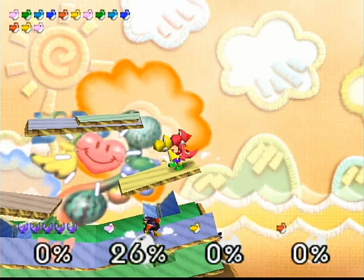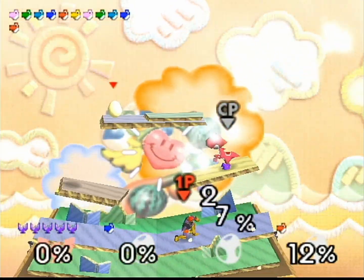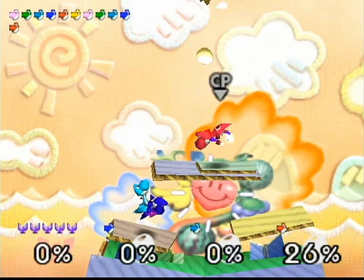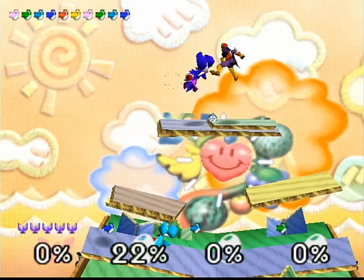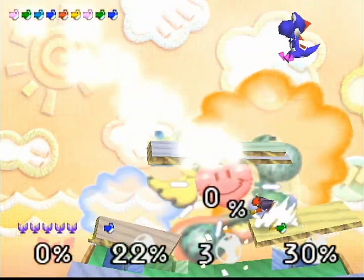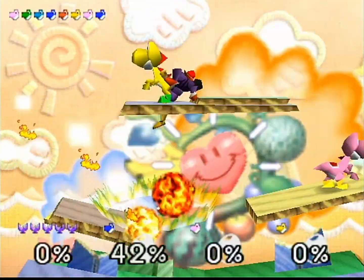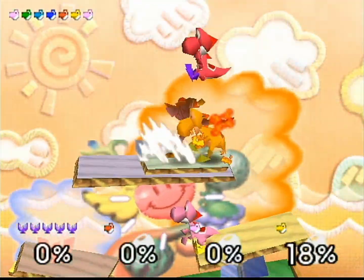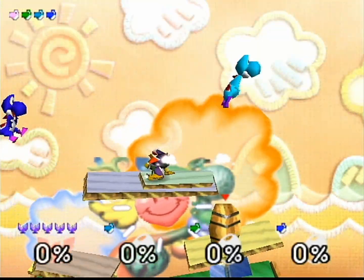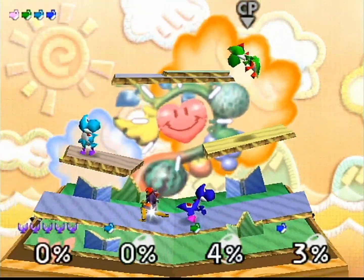There's also his down special, the Falcon Kick, which is just as cool if not cooler. There's also his up special, where he grabs an opponent and just kind of throws them while shouting. Absolutely incredible.